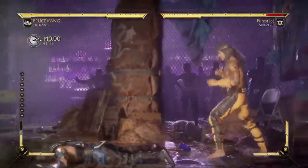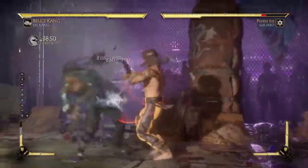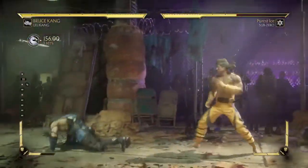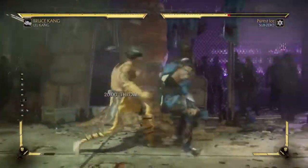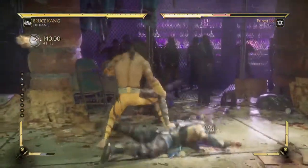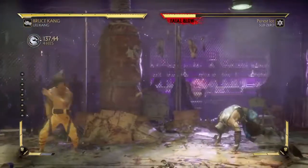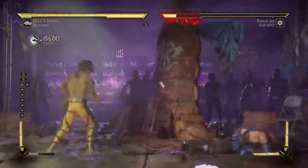You can go into the stance, cancel it, and then throw again. Somebody thinks you might throw out something, but you're really not. You have to be versatile when choosing variants in ranked — experiment with different variants.